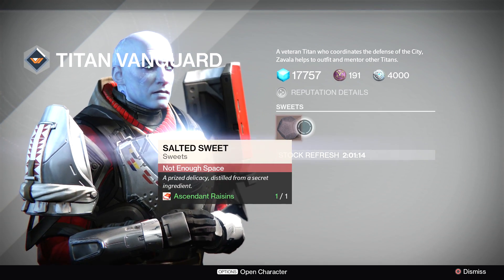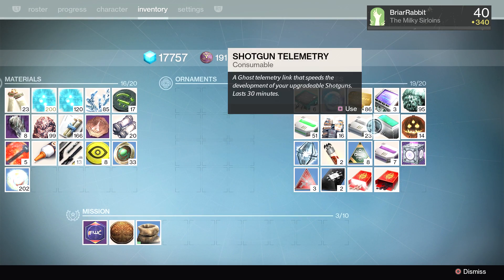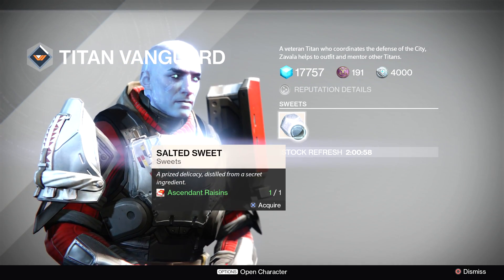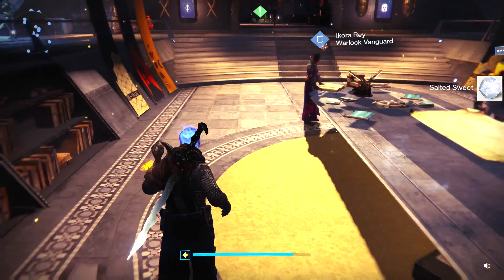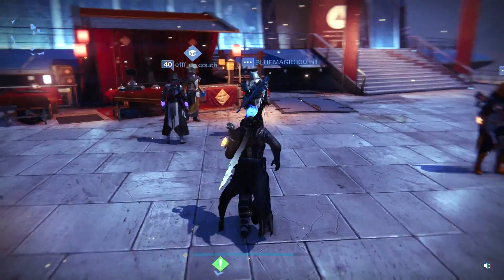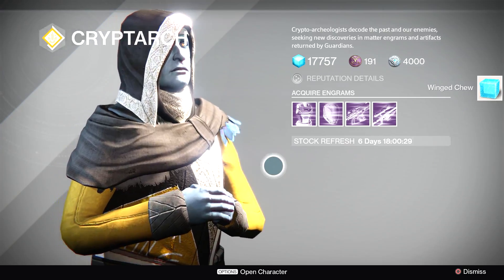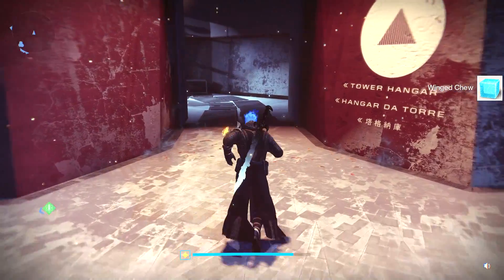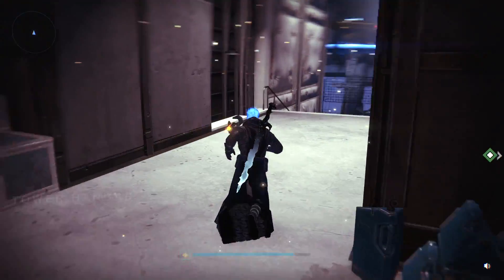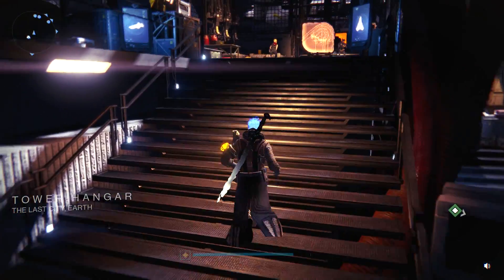Let's go see Zavala — we've gotta give him our Ascendant Raisins. He's a health freak, loves the raisins. After clearing inventory, he gives us a Salted Sweet. We're going to bring that Salted Sweet over to the Cryptarch, and he's going to give us something as well. The Cryptarch again with his gold Engram mask. He's going to give us a Winged Chew in return for a Salted Sweet. The Winged Chew will bring us over to Commander Holiday. The Cryptarch wants the salt.